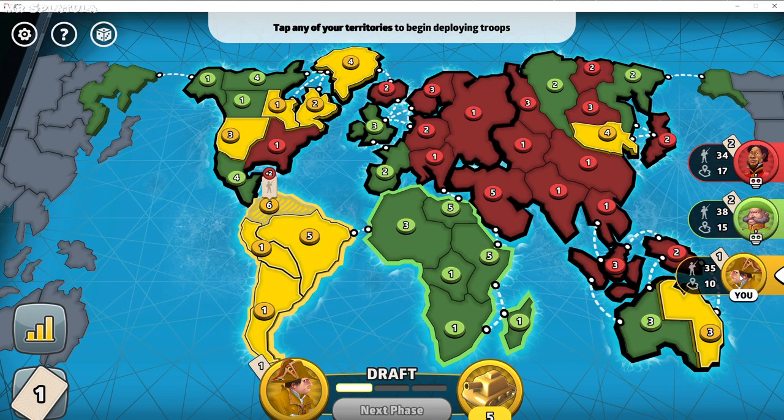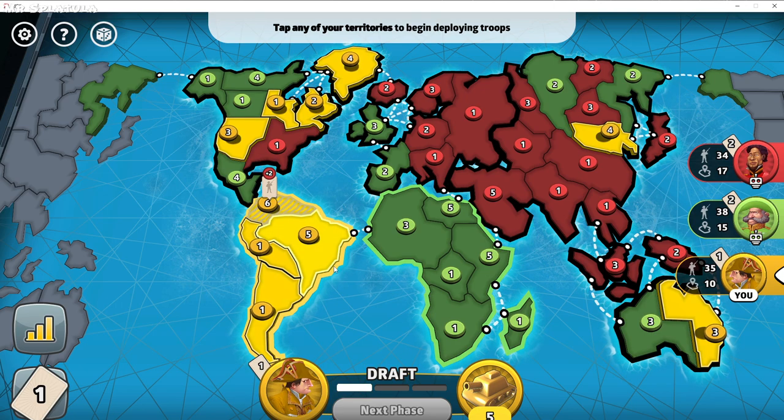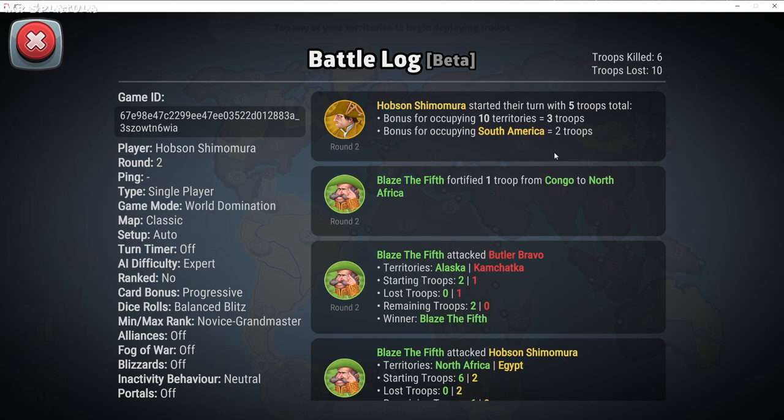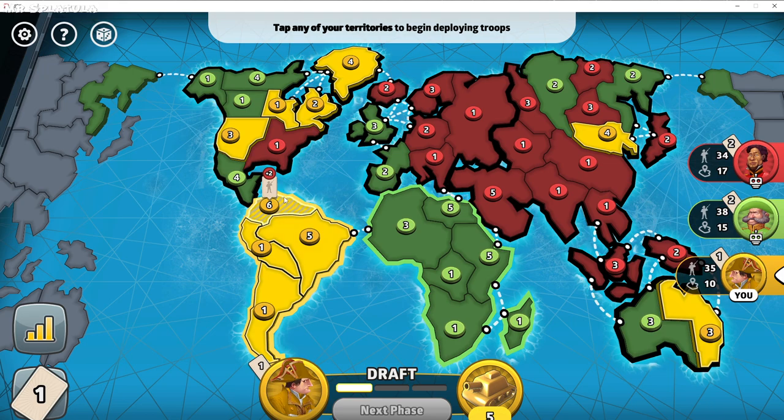I now have ten territories, I have South America, and I'm still alive. I get two from South America and three from existing, so I should have gotten five troops — and look, I did. I'm going to go ahead and put my five troops down.